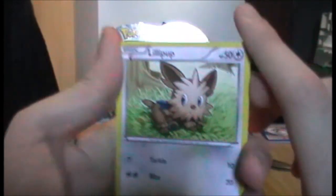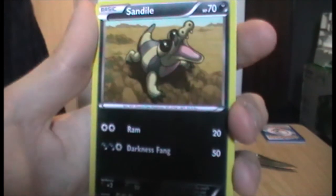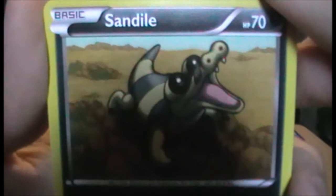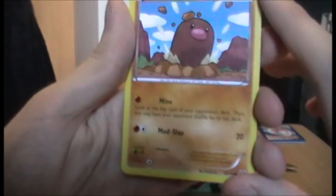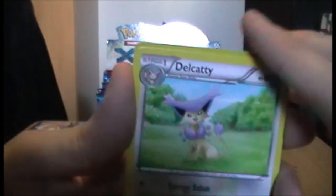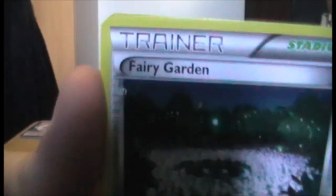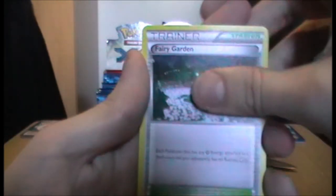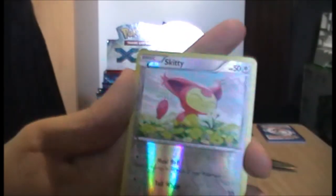Let's begin. Lillipup — cool. Froakie! I love this line, it is the best starter in Kalos hands down. We have a Sandile looking quite cute in the desert. Next we have a Diglett — very interesting. We have a Jigglypuff and a Delcatty. Next we have a Fairy Garden — I can't remember if that's the name for the Fairy-type gym. Then we have a Gulipede. And a Reverse Skitty — that's very adorable.